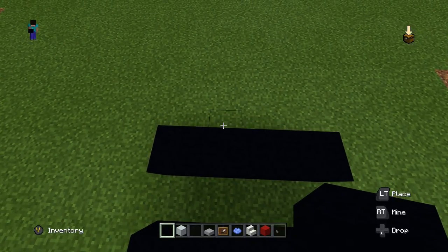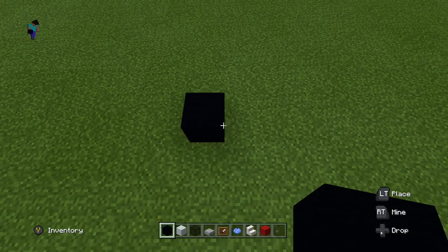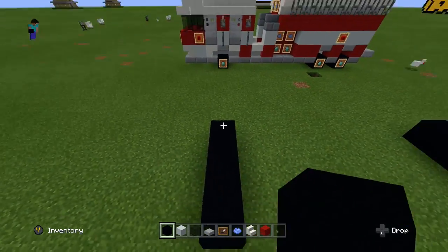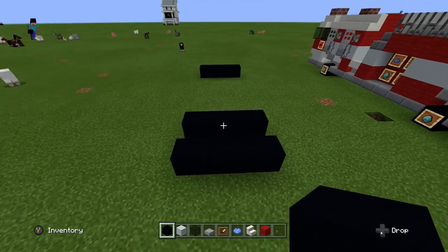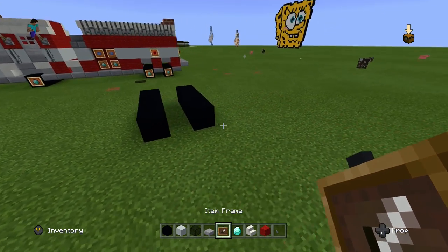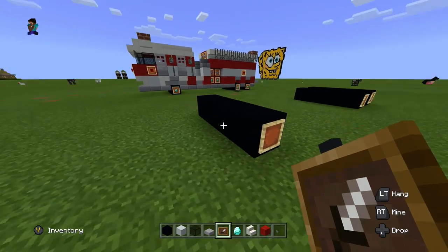So we're going to go up nine blocks and on the ninth block we're going to do the exact same thing — line it up just like that. We're only going to do one row in the front. As you can see on the fire truck that's already made, we've got two rows of wheels in the back and one row in the front. Then we're going to get out our item frames and put them on all the wheels going around the vehicle so that it looks like hubcaps — six item frames in total.